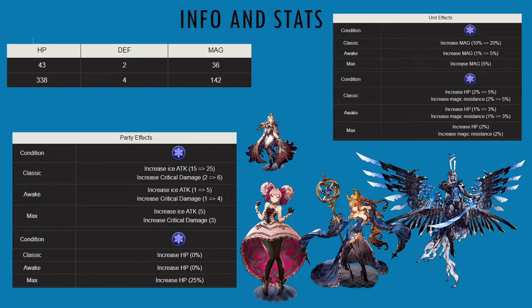For the party effects, you get a total of 35 ice attack, which is amazing — very good offensively. You also get 13 crit damage. A lot of people argue crits are god-tier, but statistically you don't get as much gain from it. Still, it's a nice bonus to have.